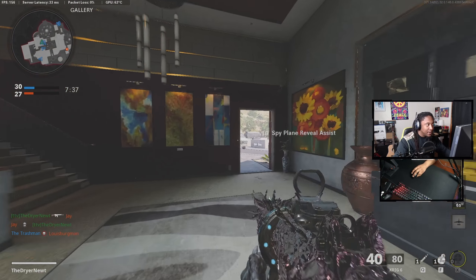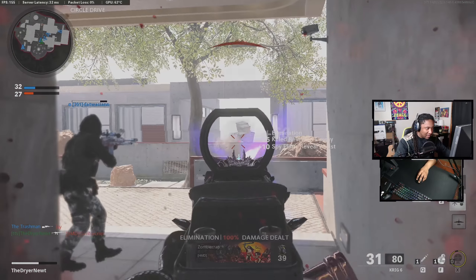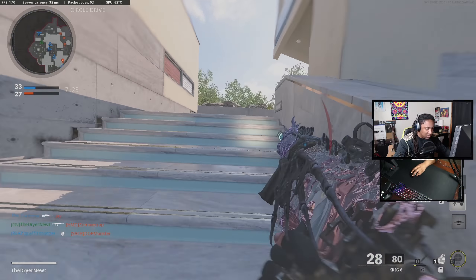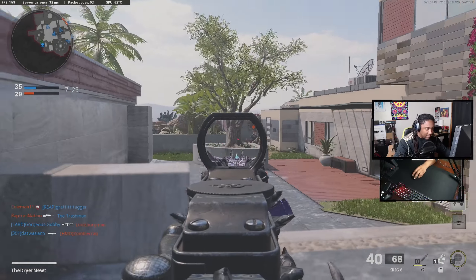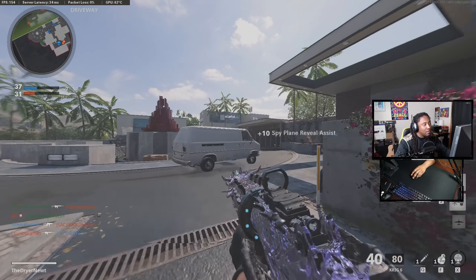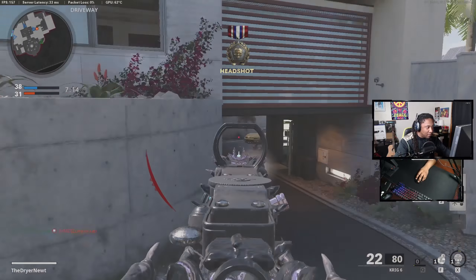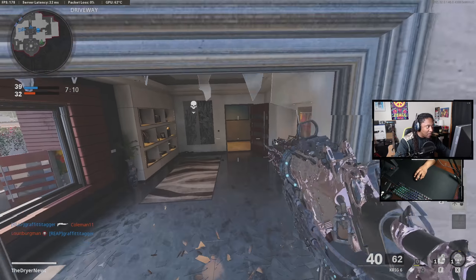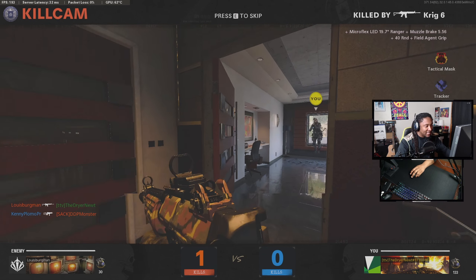As you guys can see, my bullets are starting to hit just a little bit. That's a nasty head glitch, bro. So that's the one thing I noticed — in this game, if you don't have it set to where you ADS and zoom in, then you are at a big disadvantage.